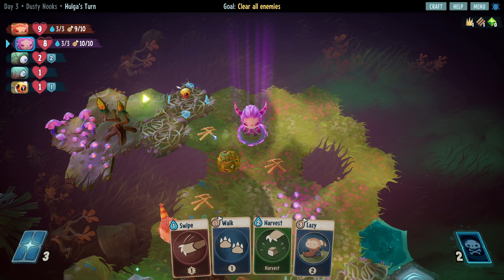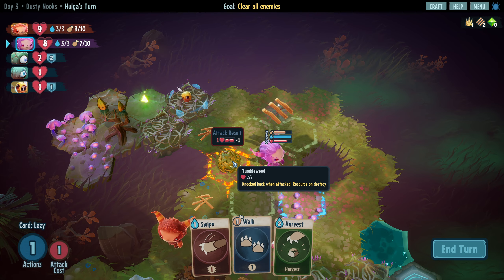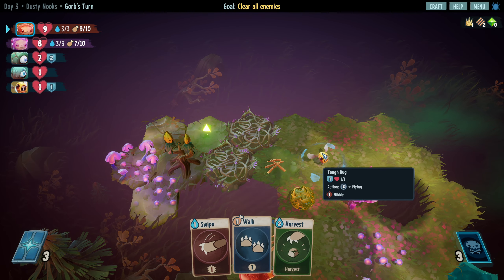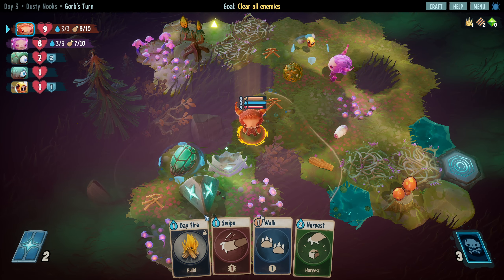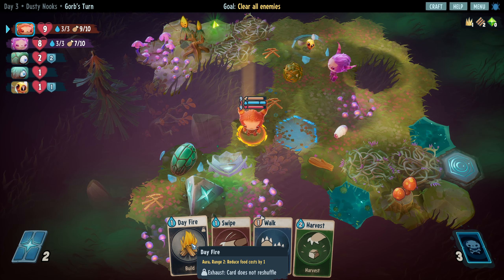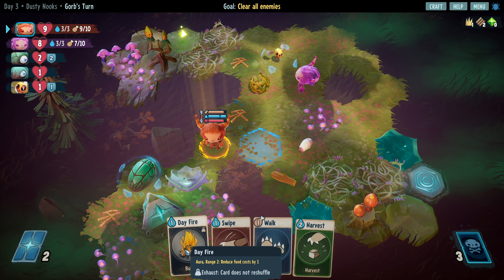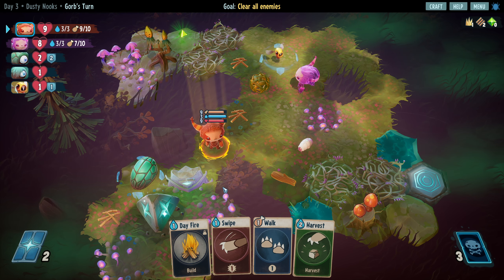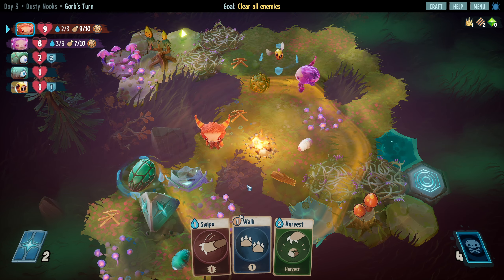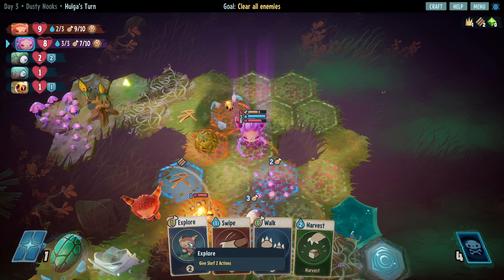These guys have two actions - that's one to move, one to attack. So I'm gonna play lazy, pick up these sticks, and hit this. Then he's gotta spend two to get next to me. There's day fire - aura range two, reduce food costs by one. I will play that there. So explore: two actions for one.